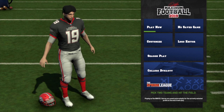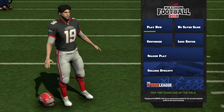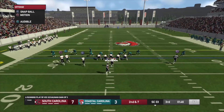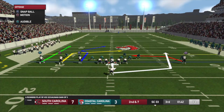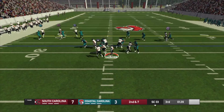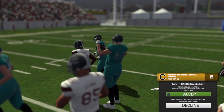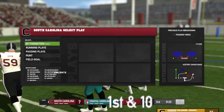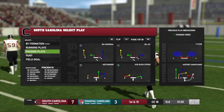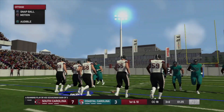Hi guys, this is Ron here and I decided to give Maximum Football 2019 one final chance to be fun. Check this out — I throw a horrible interception, I'm bailed out by a roughing the passer call, which should give me first and 10, a 15-yard penalty at my own 48-yard line. Instead, the ball was placed where the interception was made at my opponent's 18-yard line.